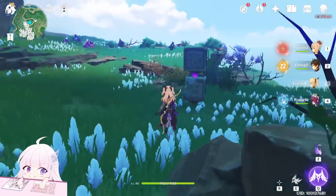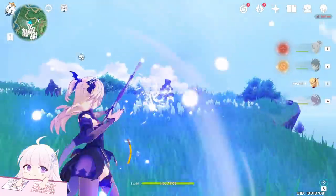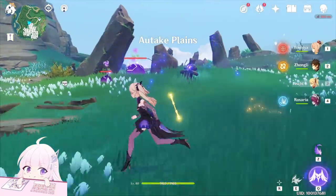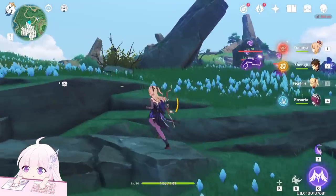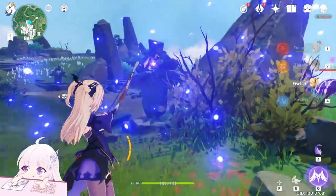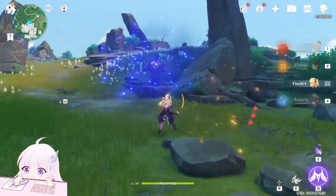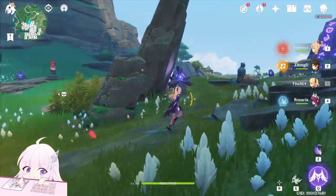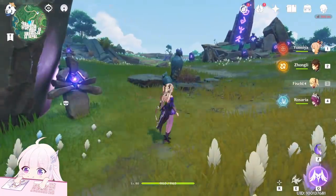Now keep going in front of you toward this direction. You will see that one there. Between those slimes there is one — if you go close enough, they will spawn, so be careful if you don't want to fight. After you light that one, look at this big pillar. On his left you will find one. After those two, keep following the rod. You will see another one here, and then another one behind.